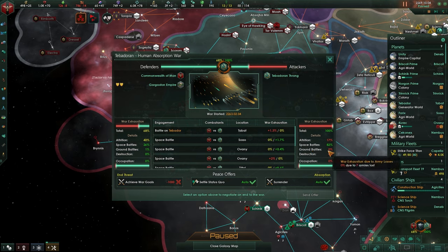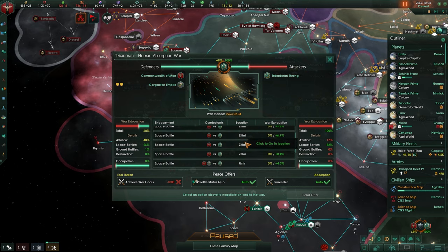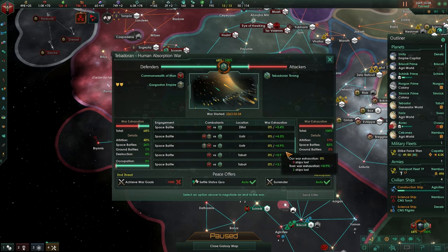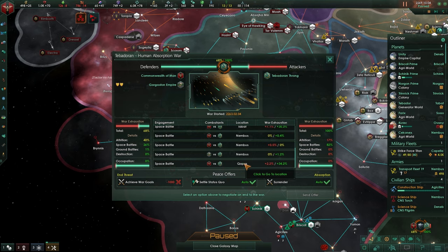Your ground battles, how they went, the destruction of planets - it all goes down in this middle screen. When did the war start? What has happened during this war? Look at this - we have a 15% negative war exhaust on them, and we got a positive war score from that. You can see what has happened during this entire battle, this entire skirmish.